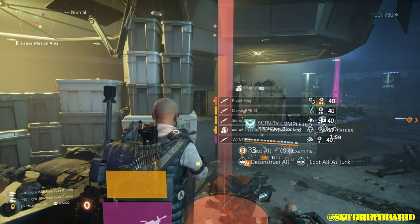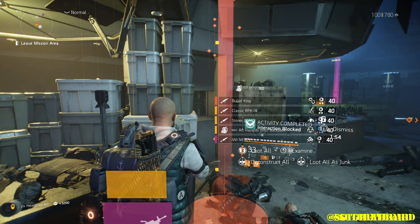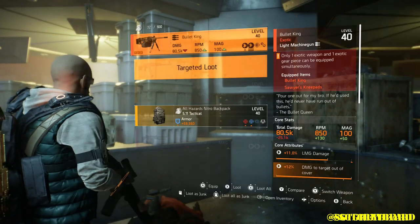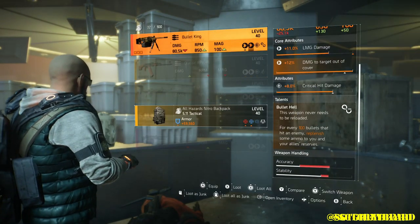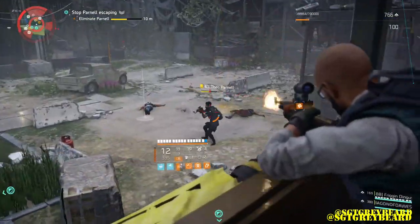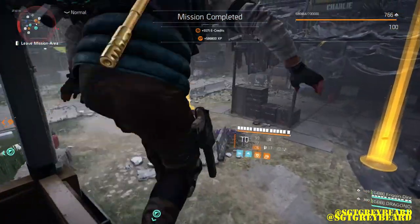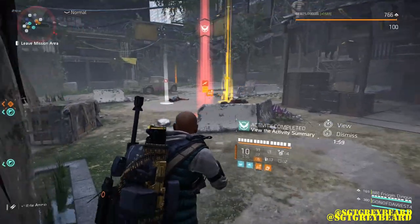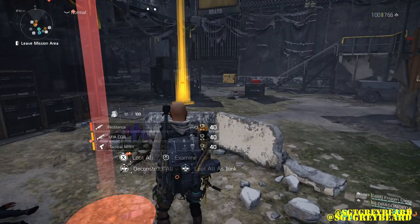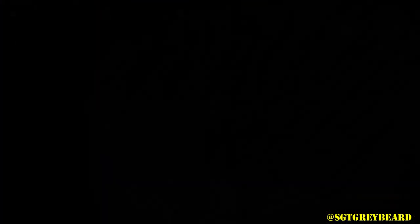When farming missions over and over, go from heroic to challenging, or challenging to hard, then hard to normal — or whatever order you choose. I don't think the order matters; it just matters that you switch it up, because that does seem to help. Here is another example of the same method: the mission is on challenging, the previous attempt was on heroic, and we were able to get the Pestilence to drop. We were actually looking for the Bullet King at that point, so anytime you're running a mission where multiple exotics can drop, this can happen — but getting a Pestilence is not a bad thing.